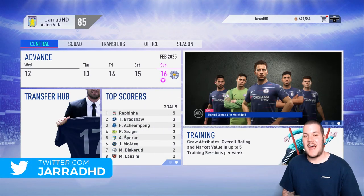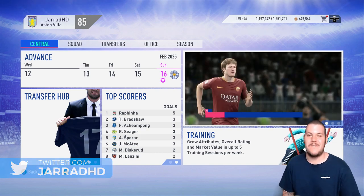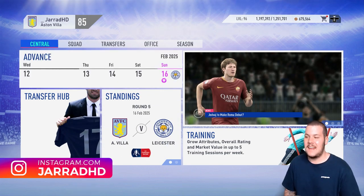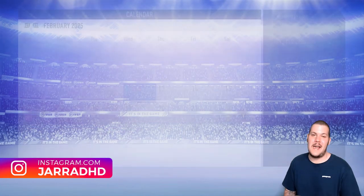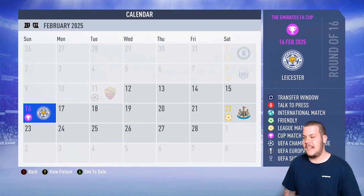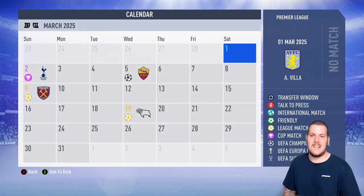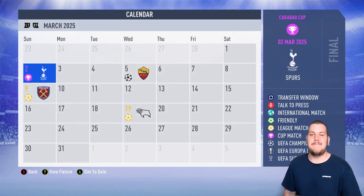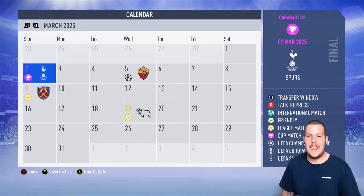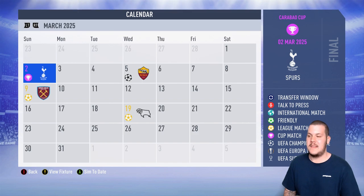G'day guys, how's it going? It is Jared HD here. Welcome to the 77th episode in our Aston Villa career mode series for FIFA 19. Here we are halfway through February and we've got a pretty big episode today. The FA Cup round of 16 against Leicester City, the Premier League game at home against Newcastle, and the big game — the Carabao Cup final against Tottenham. Can we get the silverware we've been looking for? We haven't made it this far in the Carabao Cup all series long. Can we finally win that title?